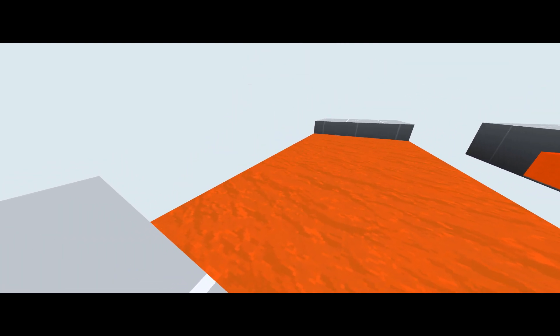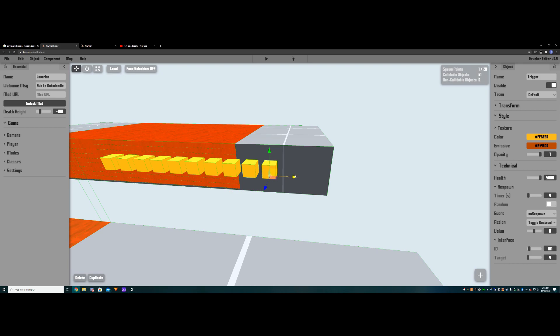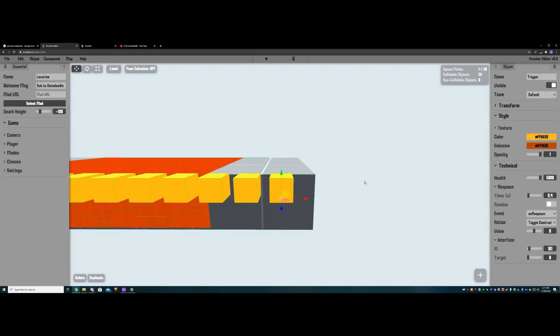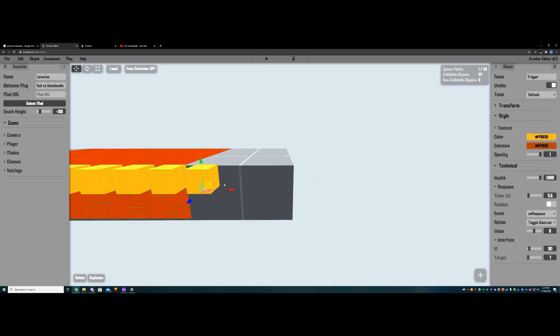Now let's make it drain. We continue the circuit by duplicating a trigger, keeping target 9 so the top layer disappears first, and setting the timer to 9.2 — the point at which draining begins. Duplicate again for target 8 with timer 9.4, since it fires 0.2 seconds after the top one. Continue: target 7 at 9.6, and so on, working back down to target 1.